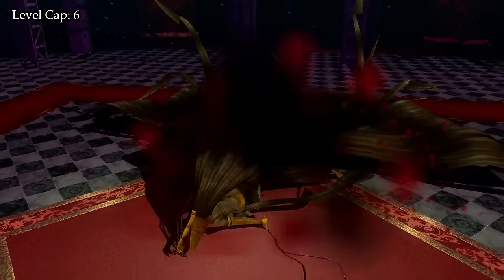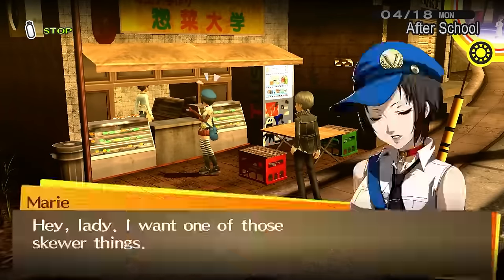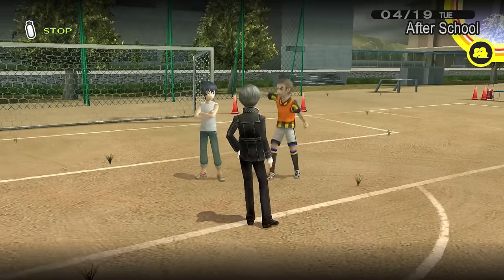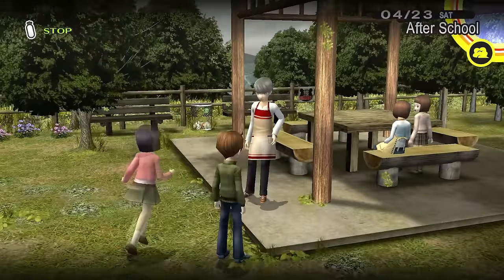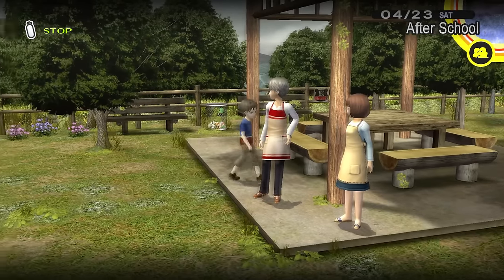We continue whittling her down and eventually win the fight and complete part 1 of the dungeon, now also getting access to a third party member. Before heading back into the TV to rescue Yukiko, we start working on our first social links — Marie's, the sports and drama club — and get Yosuke to rank 3. We also grab the first couple of books for nighttime activity and start working at the daycare center for another social link and some more money.